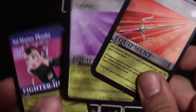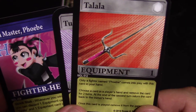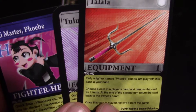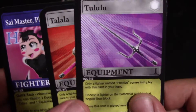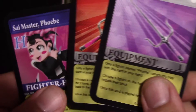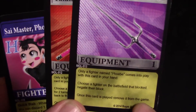So these are her two equipment cards: the Tulaloo and the Talala. Talala says only a fighter named Phoebe comes into play with this card in your hand, and choose a card in a player's hand and remove that card for two turns. At the end of the second turn, return the card back to the owner's hand. Once this card is played, remove it from the game. For Tulaloo, only a fighter named Phoebe comes into play with this card in your hand — that's a condition most equipment cards share. The second part: choose a fighter on the battlefield that blocked, negate the block, and then also remove this card from play once used as well.